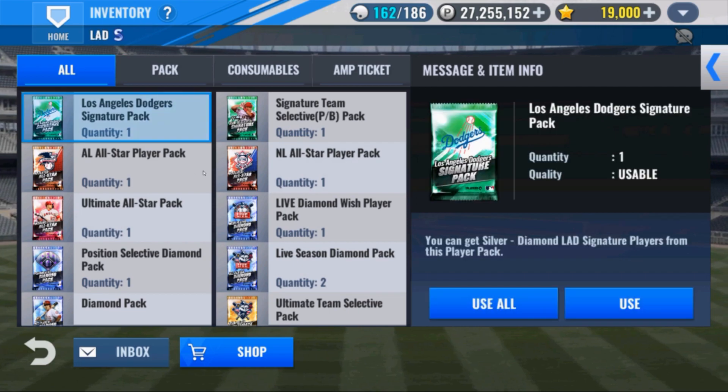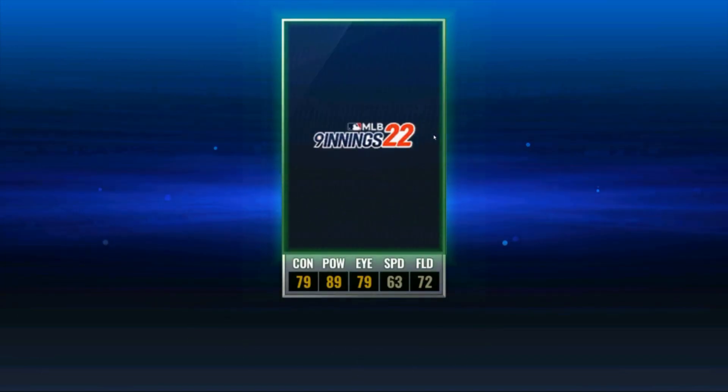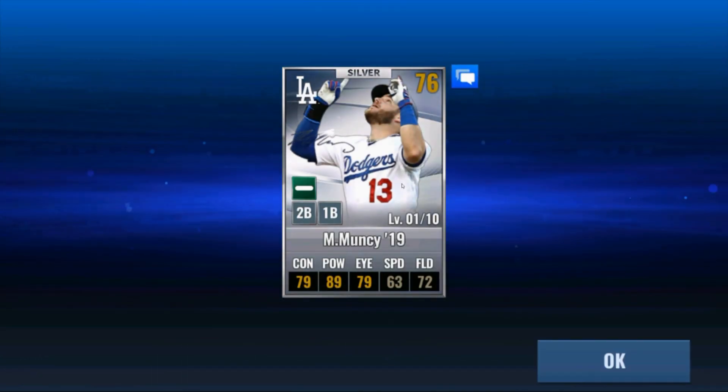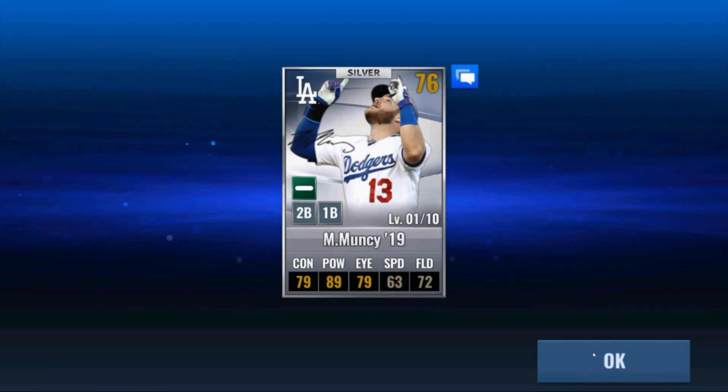LA Dodgers sig pack — let's see what we get. Give me something good. It's a good batter, solid, good distribution. He already has one — two in a row, Max Muncy — so unlucky, unlucky.